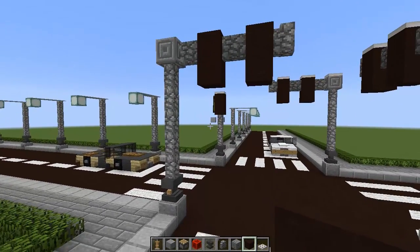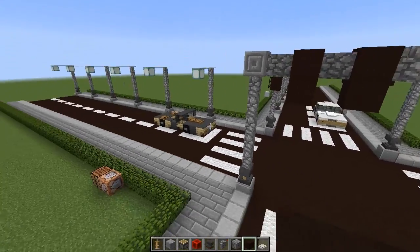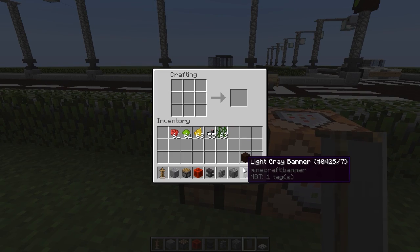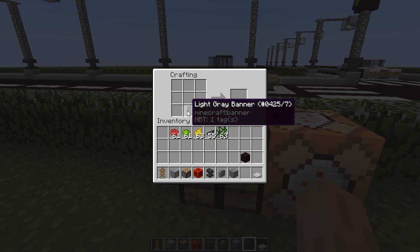Now you can see we have our frame for the traffic light, but we need to make it look more like a traffic light. To do that, grab your light gray banner and put it inside a crafting table at the bottom square right there.